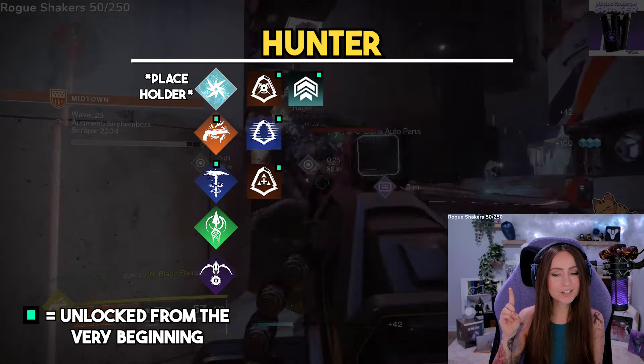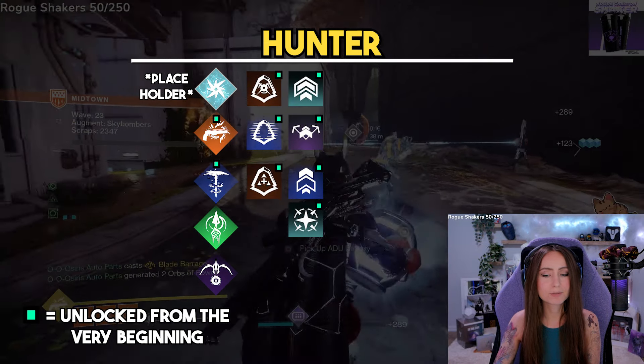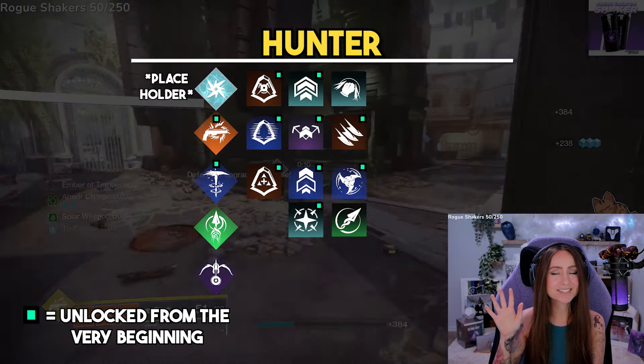For movement modes, we have High Jump, Strafe Jump, Triple Jump, and Blink. For melee abilities, we have Combination Blow, Knife Trick, Withering Blade, Threaded Spike, and Snare Bomb.